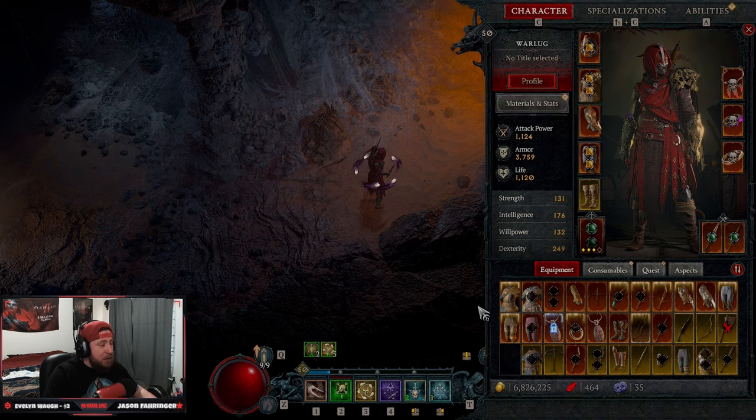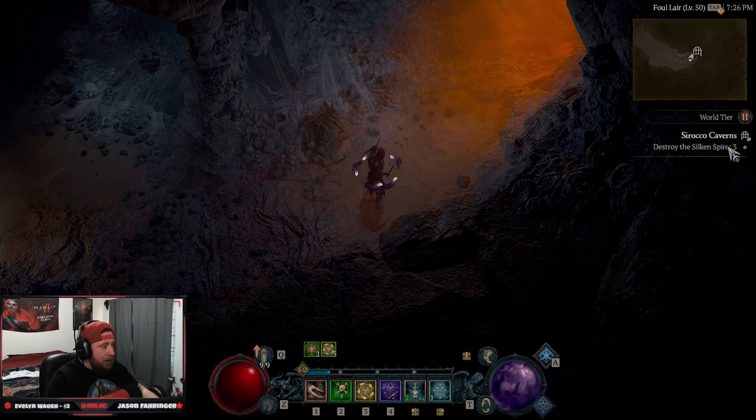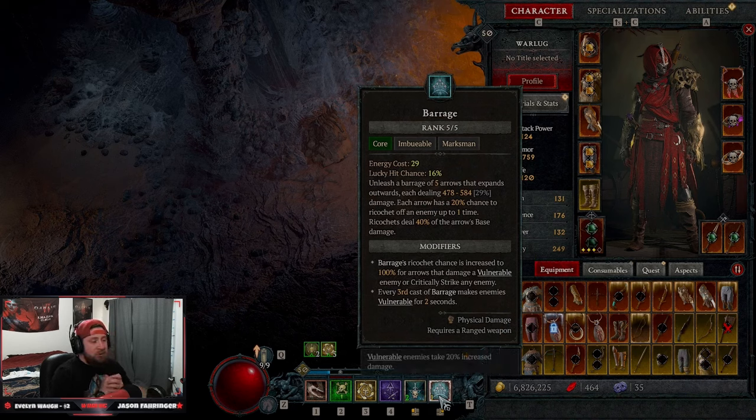Without further ado, let's get into everything. Barrage is our skill of choice for Rogue in this case. For leveling we are level 50, so nothing above World Tier 2. We're choosing Barrage for ranged Rogues, and the build is designed to be very fast — moving in and out of combat at medium to close range, all about applying vulnerability damage and making things absolutely explode.